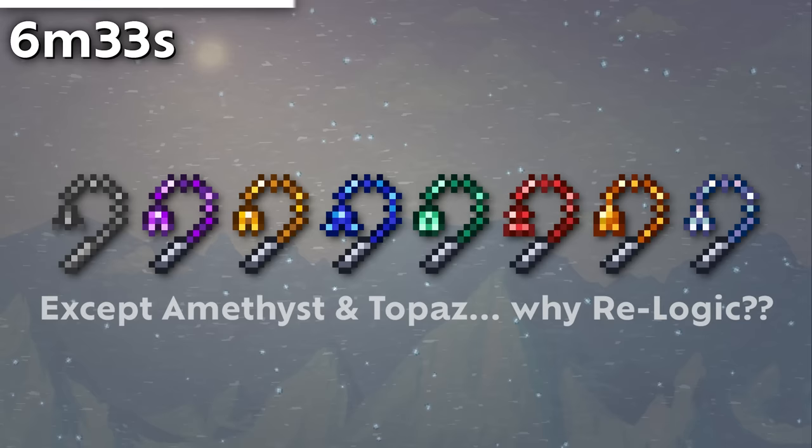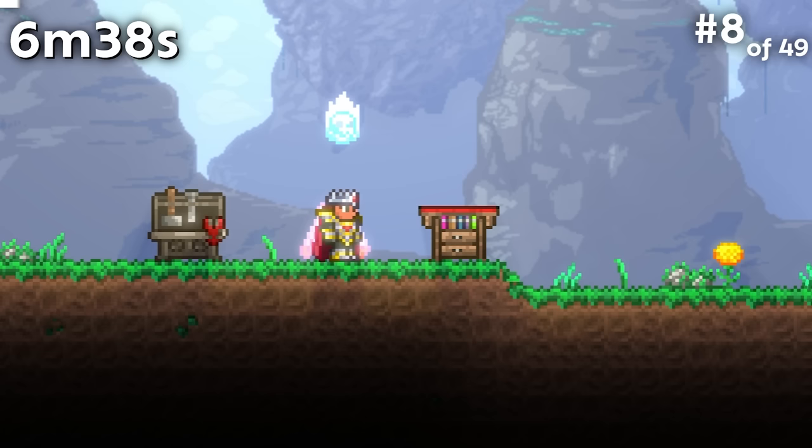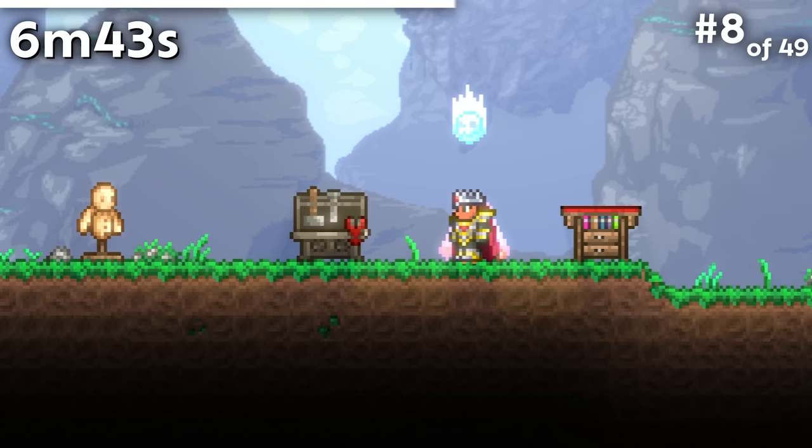The ending hooks of the gem grappling hooks all look visibly different from one another, just slightly. This isn't just on the sprite, though; it shows up on the hook where it's actually used as well. Boulders were crafted at the Tinkerer's Workshop but were moved to the heavy workbench in 1.4.